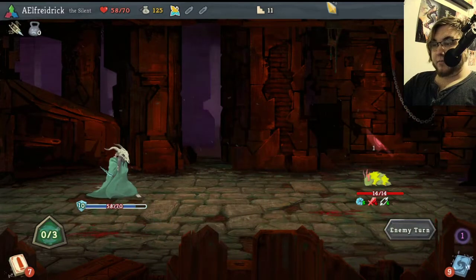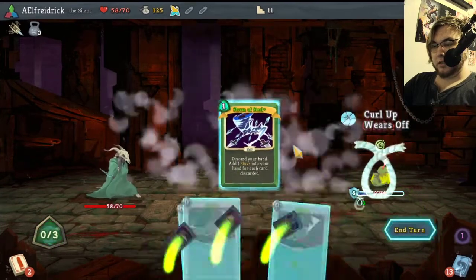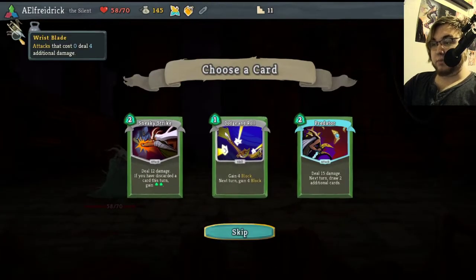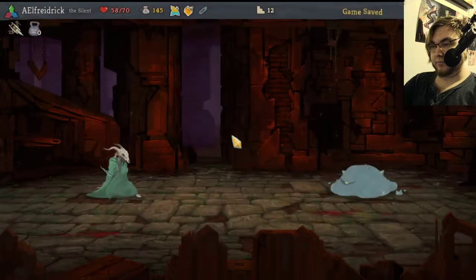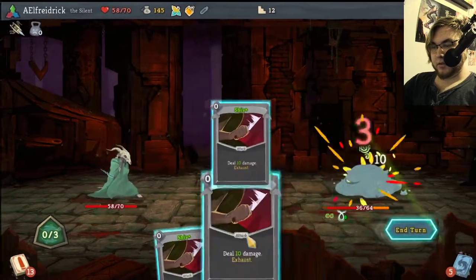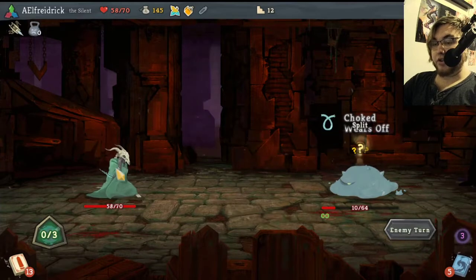So we're playing Slay the Spire again. I've started to really enjoy the Silent. I think she's neat. I got lucky and I got Wrist Blade early on, which makes all of my knifey boys do way more damage. You can see we have quite a combo going here between those two. I really enjoy the Silent.